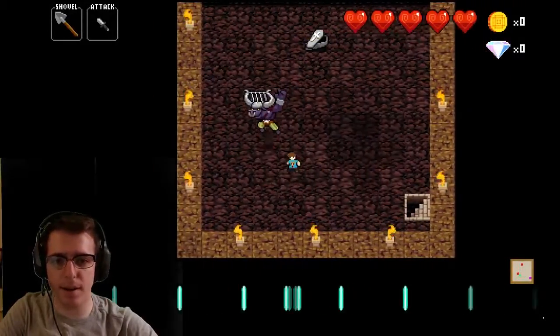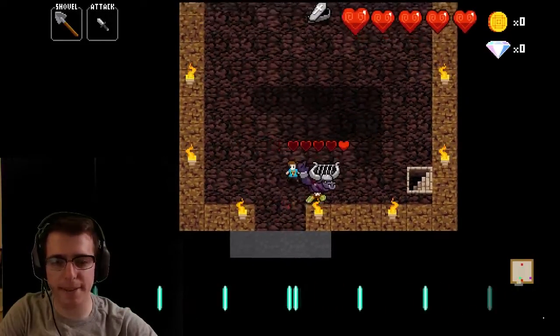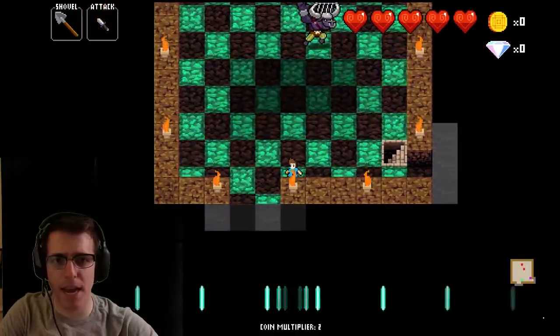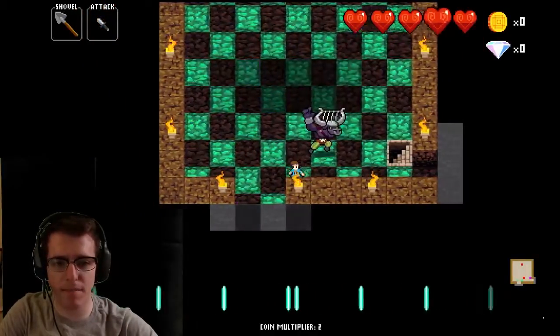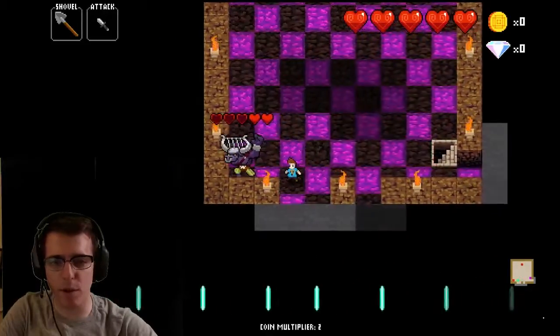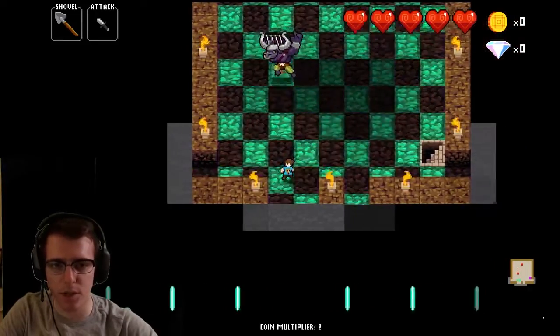Great Minotaur, just like the other Minotaur, you want to line up and hit him. The only problem with this guy is that he's got 5 health, and since you can only hit him up to 4 times, you can only really hit him 3 times before you have to move out of the way, because that 4th time is typically to kill him when he would normally charge you.